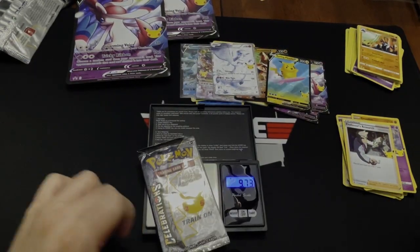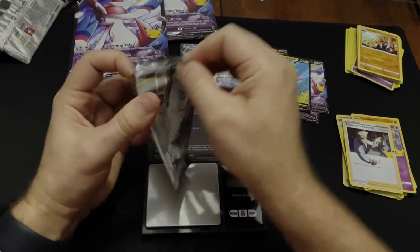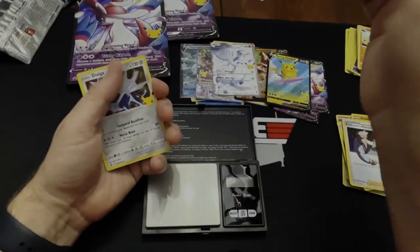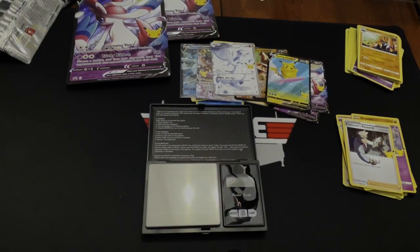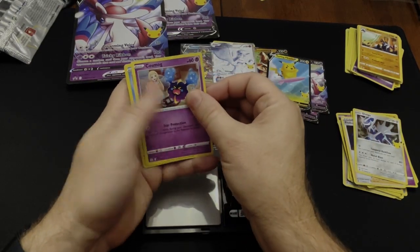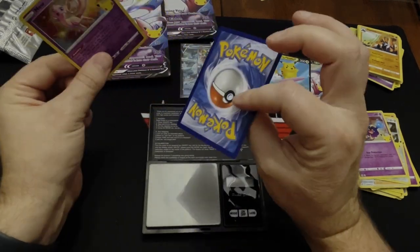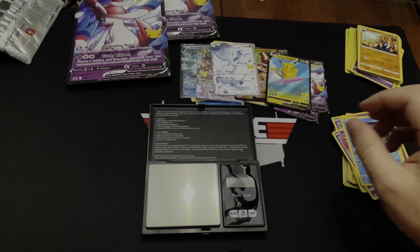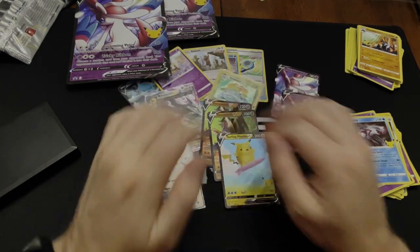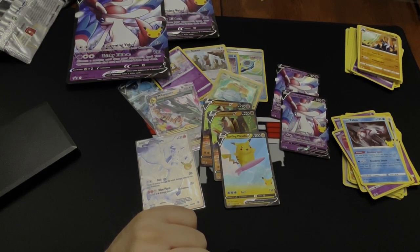Down to the final pack — we'll weigh it just for fun: 9.7 grams. I don't know why I enjoy these packs so much; I just love the stuff you can get out of them. They're super cool. Final pack — watch this be a dud pack. Come on Charizard... nope. Basic Palkia — and that was a dud pack. That's how it goes sometimes. So that's what you can potentially get out of two boxes of the Dark Sylveon V Celebrations. Hope you enjoyed the video — if you did, give it a thumbs up. Everybody have a great day!